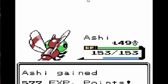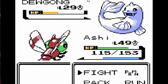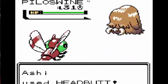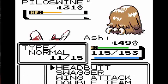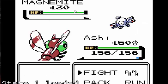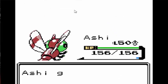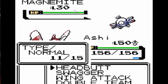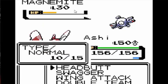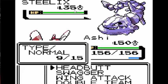Next up was Pryce. I was avoiding Jasmine because Jasmine could do a lot of damage to me and it was really hard to take her out. But Pryce was surprisingly easy even though he had Ice types. I was level 49 at this point. I just spammed Wing Attack and Headbutt. I finally went to Jasmine. I just spammed Headbutt on the Magnemites. I had to use a Paralyze Cure there because the Magnemites would always paralyze me, which was really annoying.